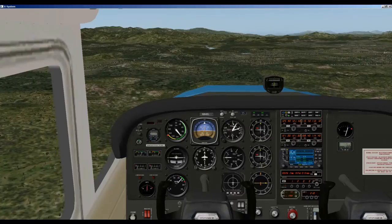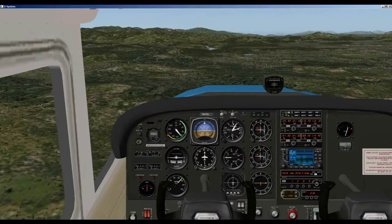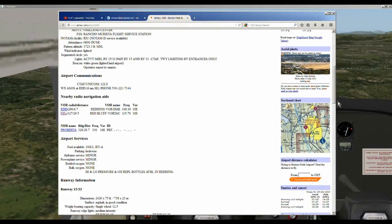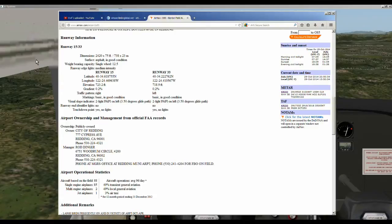So how do you communicate at an airport that does not have a tower? How do you notify other pilots? Let's pause the simulator and go to AirNav.com, where you type in the airport you want — Benton Field, in this case, 0O5. We can see they have a UNICOM frequency. You turn your COM radio to 122.8 and you can communicate with other pilots coming into Benton Field. For landing, the runway information shows they have runway 15 and 33. Runway 15 has a right pattern and runway 33 has a left pattern.